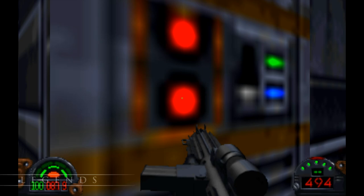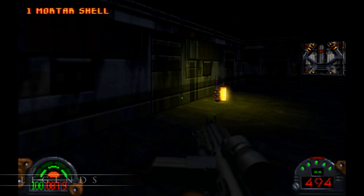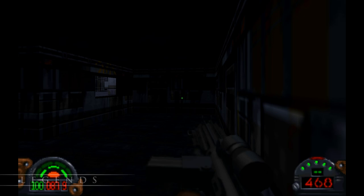So we've come to Nar Shaddaa. Since some mysterious criminal kingpin is helping supply the Dark Troopers, we're going to fight our way through smugglers and bounty hunters to find the navigational data that should point us in the direction of the Ark Hammer.